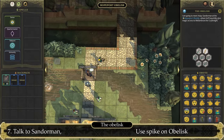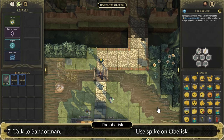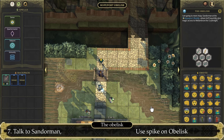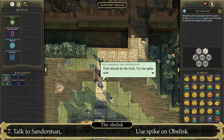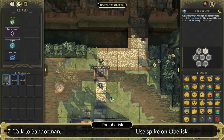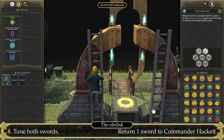Here at the obelisk, let's talk to the mage. This should trigger another cutscene of the obelisk being fixable. Once the magic animation is done, let's click on the obelisk, use item on, select the missing spike, and you will be able to place the missing spike, fixing the obelisk.